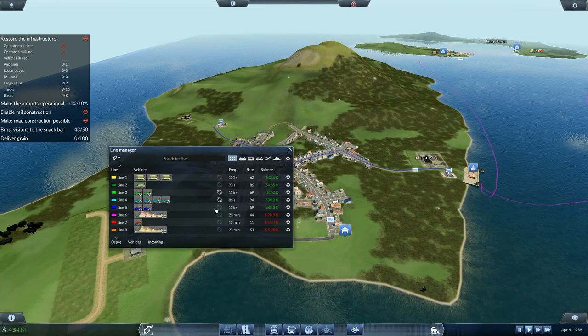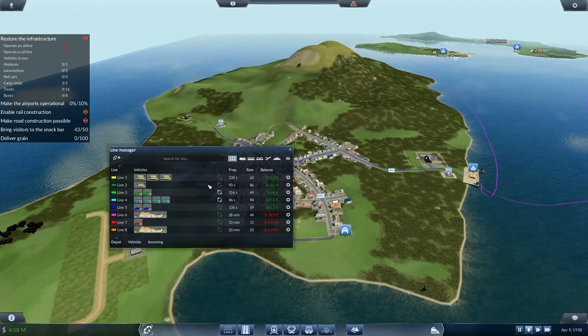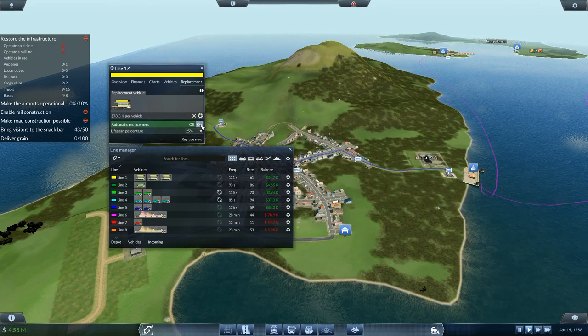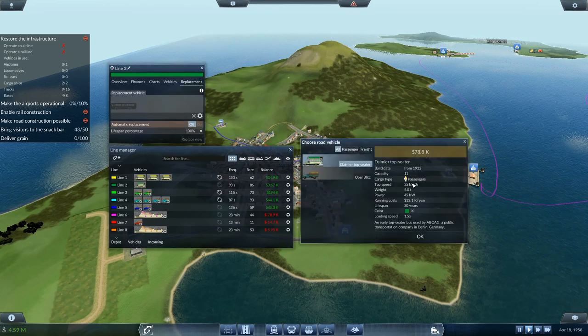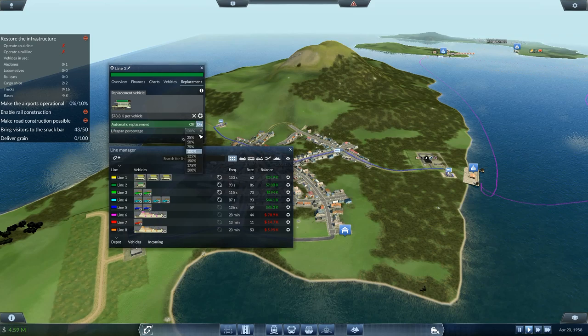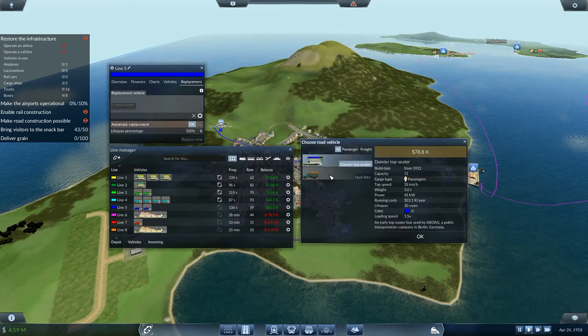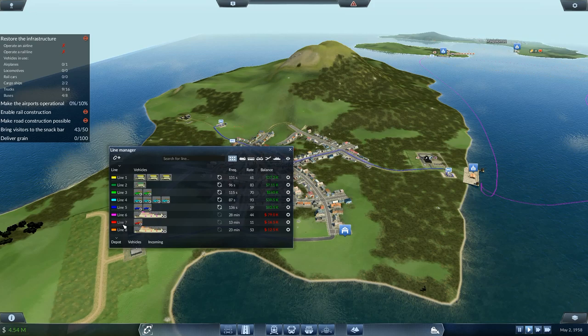I can't do automatic replacement for boats yet. For the buses I can now set an automatic vehicle replacement. I'll go to that one and take the Daimler, automatic, already set to 25 — that's perfect. Then you — the Daimler top seater — on and set to 25. This one again — Opal Blitz — replacement on, set to 25. Seven and a half years replacement — ideally nine years, but I'm happy with that.